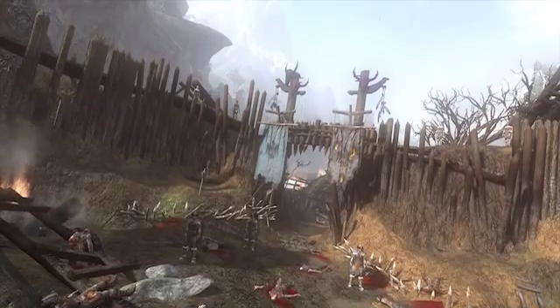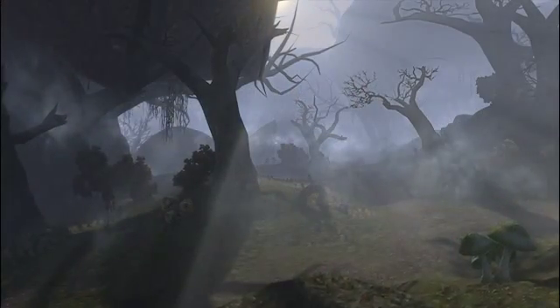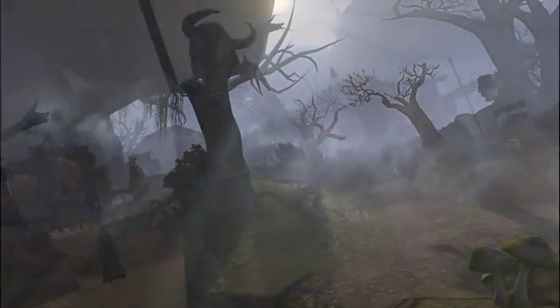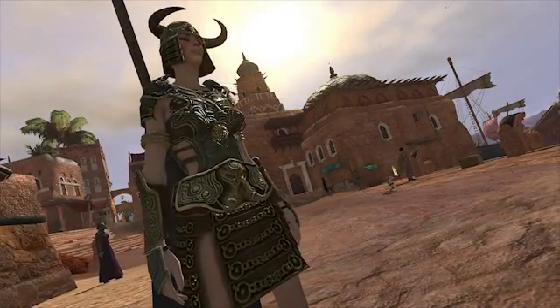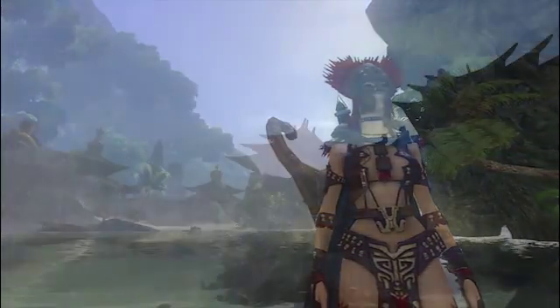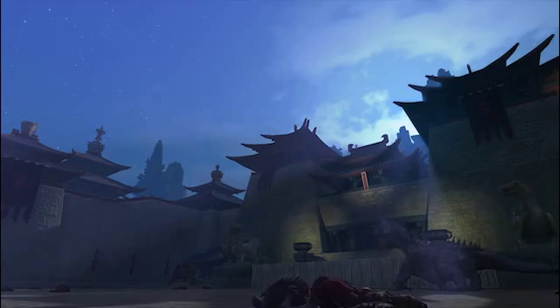The other major rendering changes relate to our shadows. Our new shadow system uses a technique called adaptive shadow mapping, allowing us to really focus the shadow resolution on the areas close to the camera, while only recomputing small sections of the shadow map per frame, which means we get better quality and better frame rates.